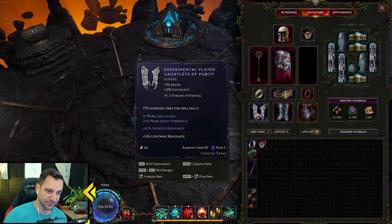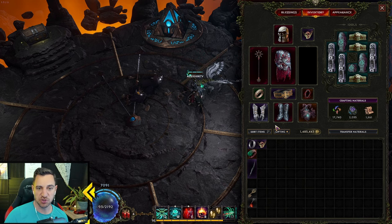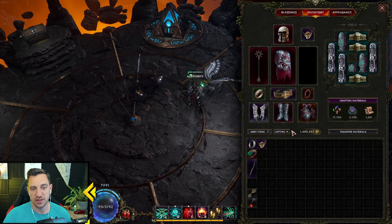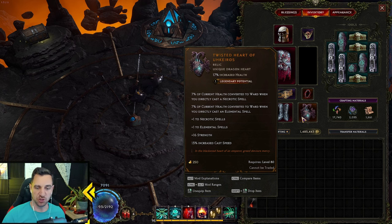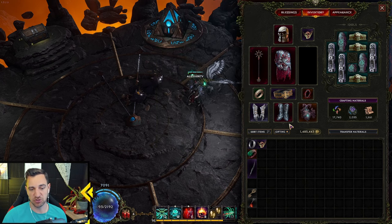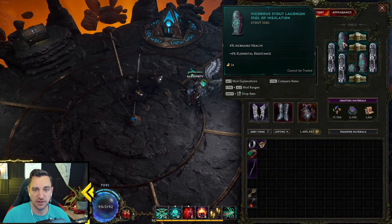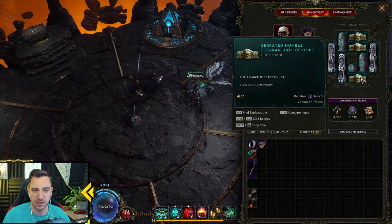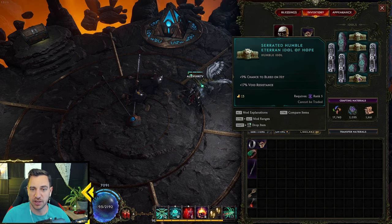If you don't have those extra items the build is really a lot worse. Then you just go for necrotic resistance on all items — that at least gives you more ward and more damage. You can run a budget version using Exanginous and the core three uniques, and outside of those three fill everything else with necrotic resistance. It's not as strong obviously.